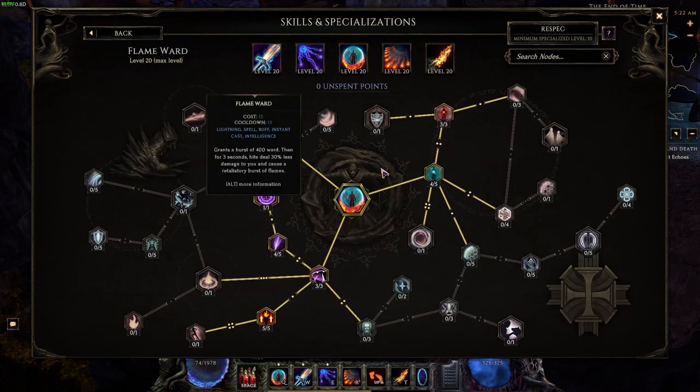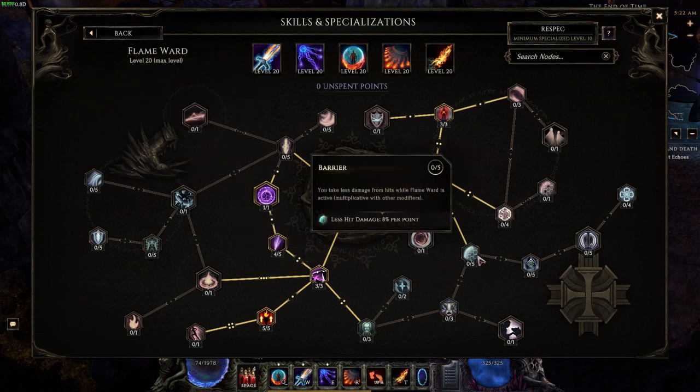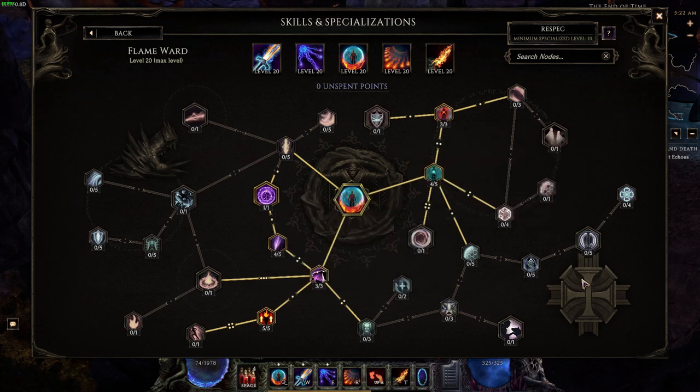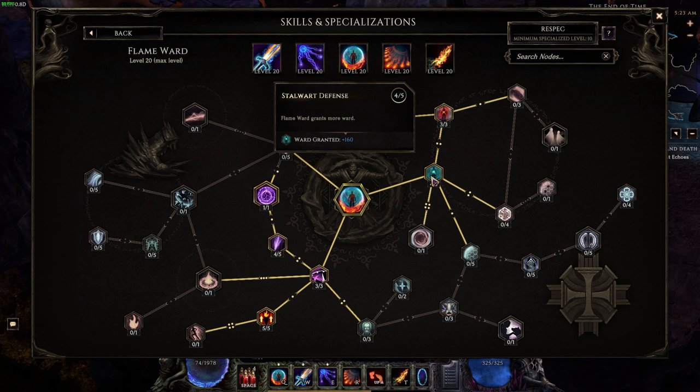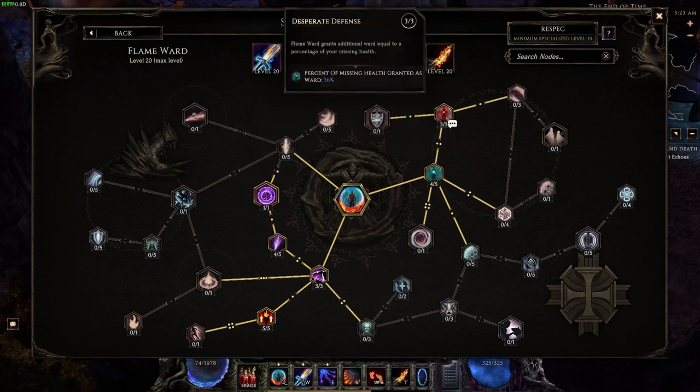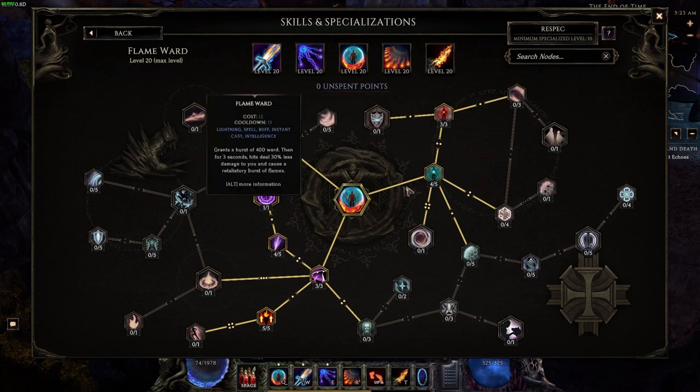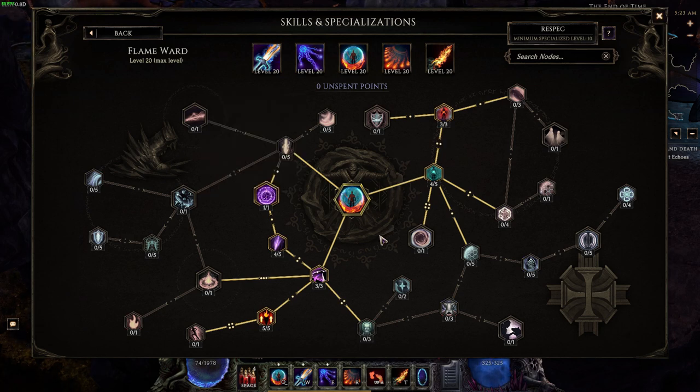For Flame Ward, I have it set up to give us a bunch of damage, though since you're already doing so much damage you could instead go into the right side for elemental damage taken negated, damage into mana absorbed, and so on. However, the way I have it set up tries to maximize ward since we're running a low life build. Four points in Stalwart Defense give 160 ward, and three points in Desperate Defense give 36% of missing health as ward on activation. Since we're wearing Exsanguinous and Last Steps of the Living, we have very little life, so this gives about 600 to 700 ward from just those three points — over a thousand ward total when you use this skill, with only seven points invested.